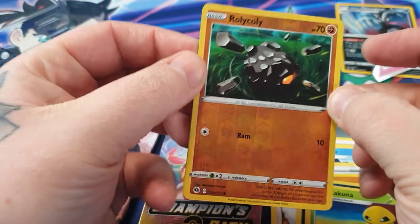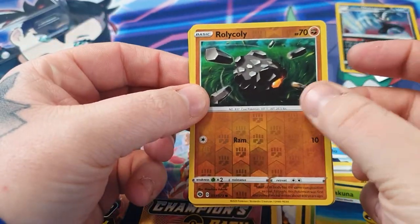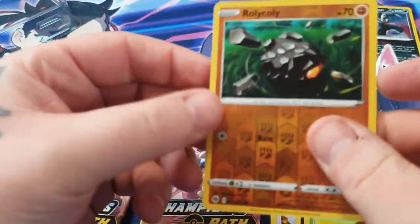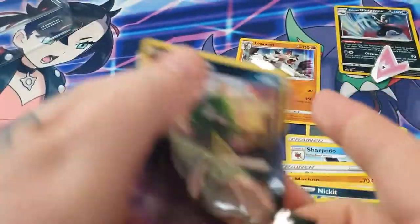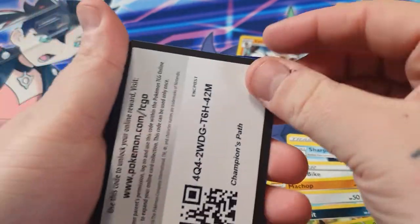I like the Rev foil energies — I want to try and collect every single one of them. And let's see, we have a Lycanroc. You hate to pull it, because the set has so little cards in it. Sometimes you pull multiples of that or the Scraggy — it's an absolute nightmare. Throw the packet over there.